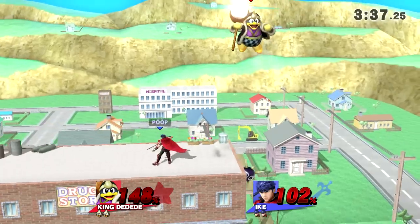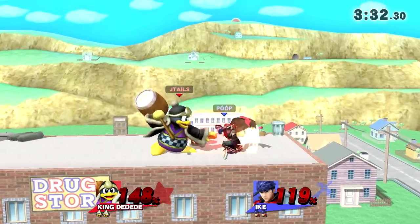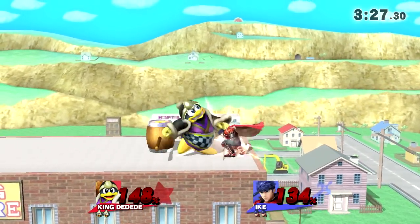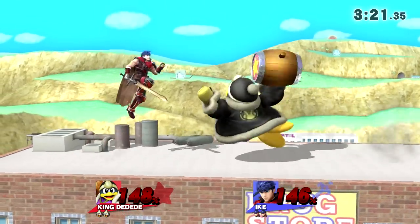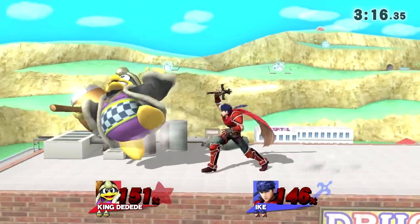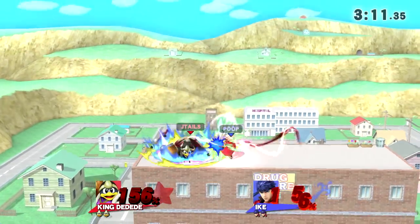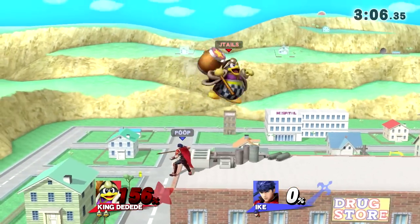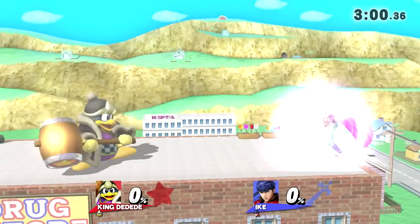I said in my competitive guide that Dedede's main strength is his weight — I can survive so long. He countered but that was the wrong move. He also recovered right into me. He's going to use side B again. Nice recovery. Let's see if I can get him with forward tilt. He does jab one, two into down tilt. He should be countering my up B, but I noticed that he didn't, so I just did it again. And I missed my neutral air, so we're going to reset.